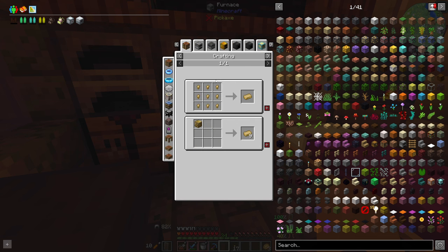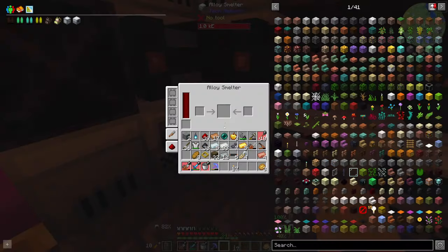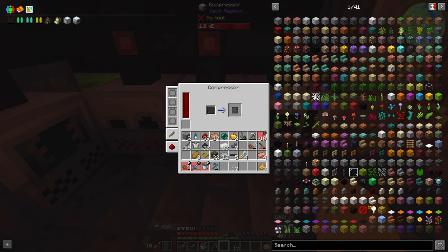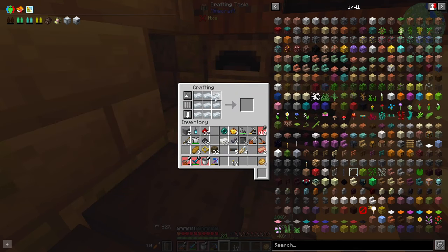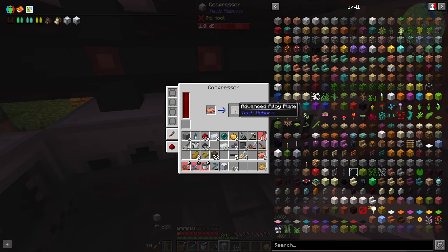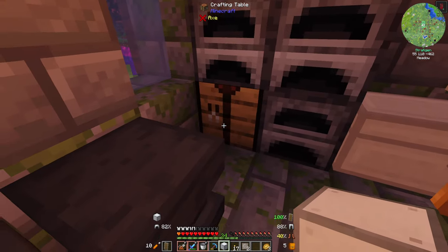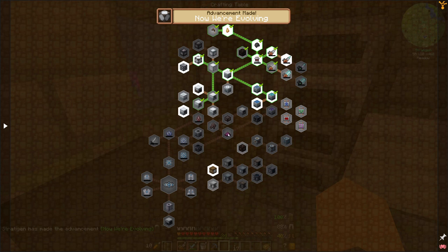We've got the advanced alloy ingot, so I need to compress two of those. Electrum is the next thing we need — alloy smelter, one silver, one gold — that can go into the alloy smelter. The carbon plates are just about done. Once I get the advanced alloy plates I should be able to make the advanced machine frame. That was a quest — yeah it was, and there's the industrial one there as well.